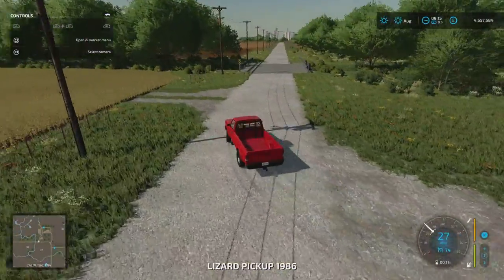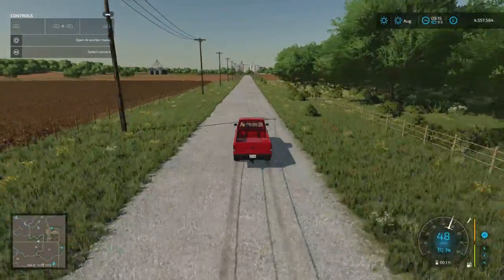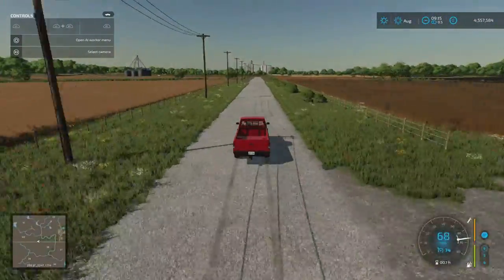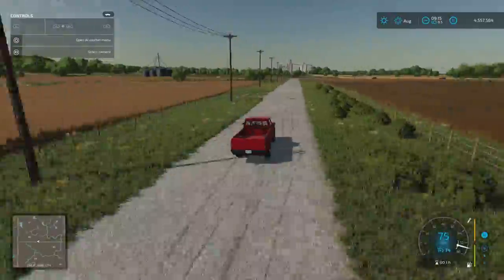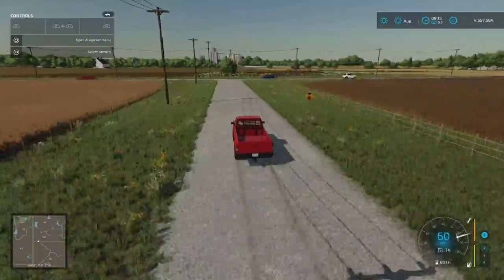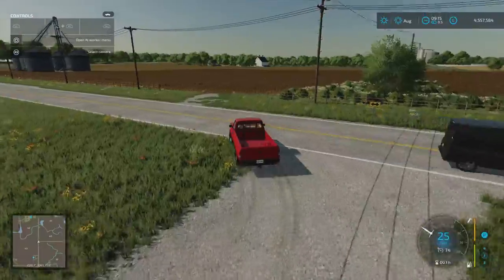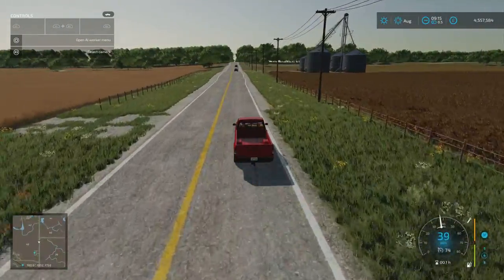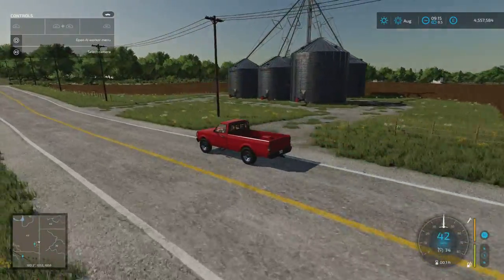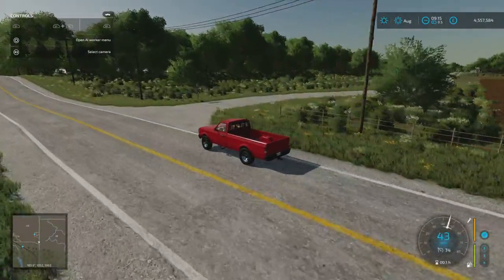When we get into the western side of the map, is where it gets a lot more congested I think is the best word, with sell points and things. Another plot coming up with a huge grain leg - maybe that's the 1.5 million one. It does look considerably larger than the other ones. I do like on here the custom train as well.